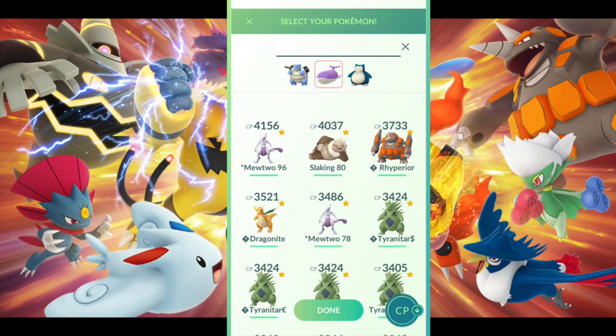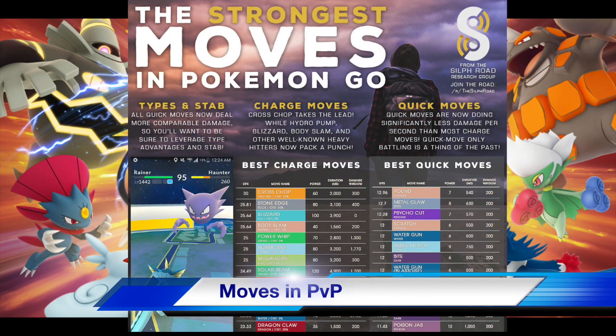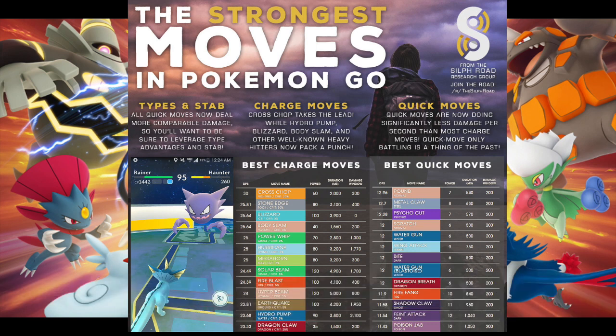Moves in Pokémon GO are going to be huge. What you take into a battle will help determine the outcome. You can have the same Pokémon going up against each other, but whoever has the better moves — or uses their shields better — might come out on top. Up here we have a list from Silph Road of some of the best charge moves and quick moves for PvP. We're not going to pay too much attention to this list because we're going to simplify it and make it easy for everyone to understand.